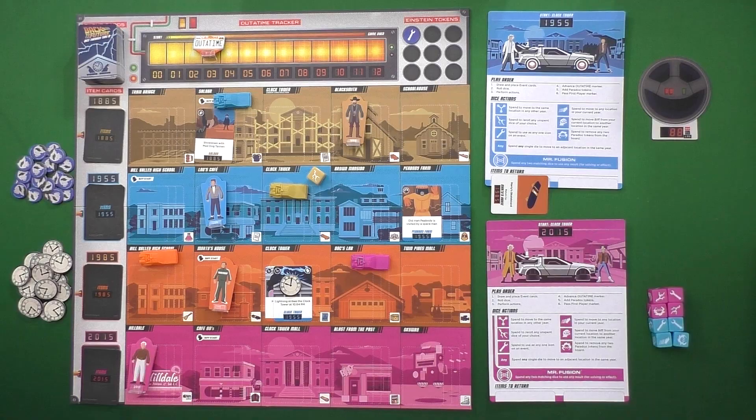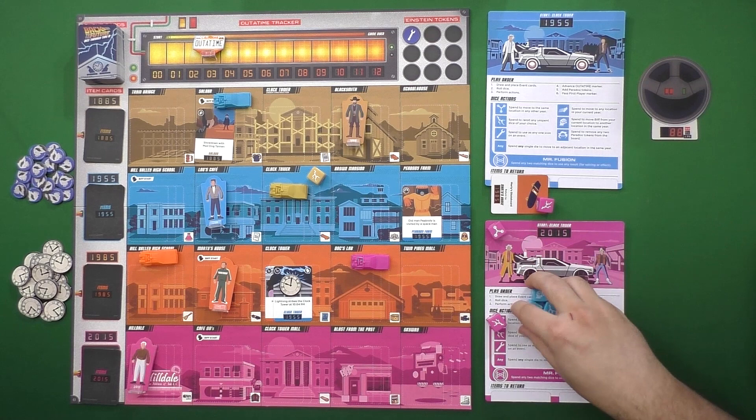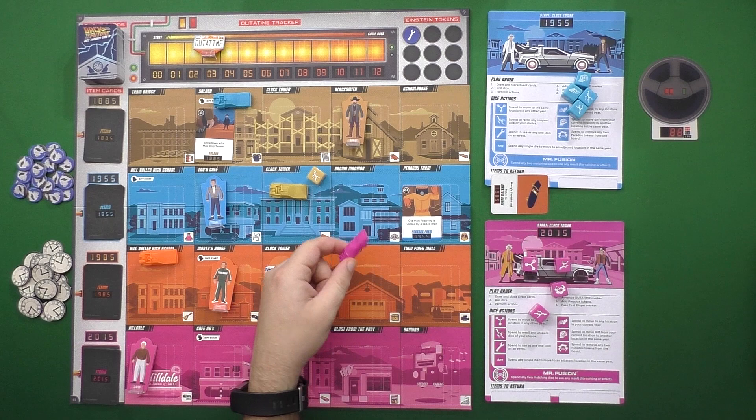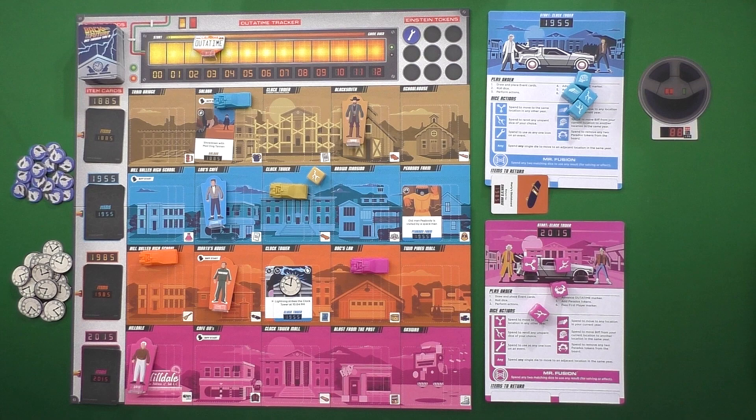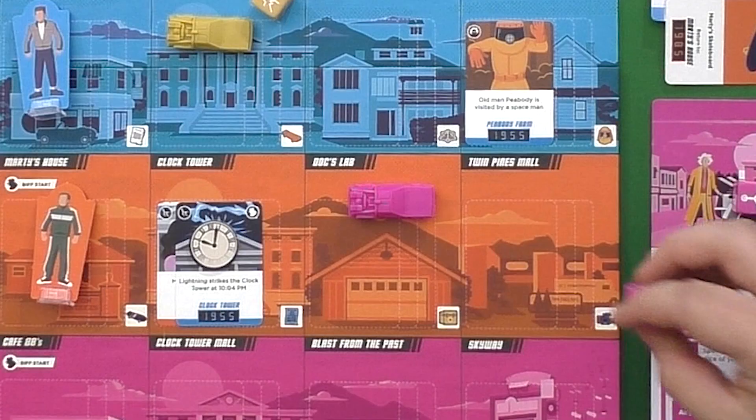Each player will have their own set of dice and at the top of the round everyone will roll all their dice, then one at a time you're going to spend them for various different effects. You are represented by a little DeLorean figure of a certain color on the board, moving throughout different time periods and important events from the Back to the Future movies. If you want to move around in your current timeline you can use the arrow symbol, but if you want to move between timelines you'll need to use the flux capacitor symbol.